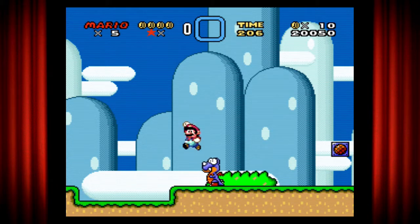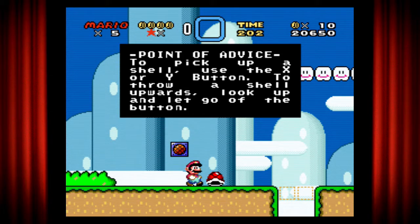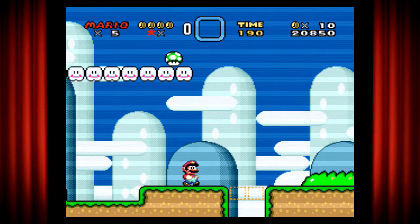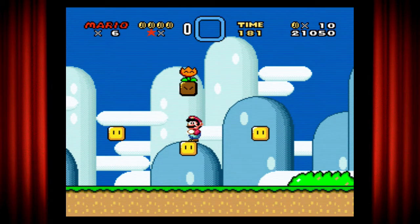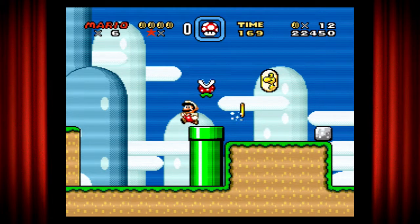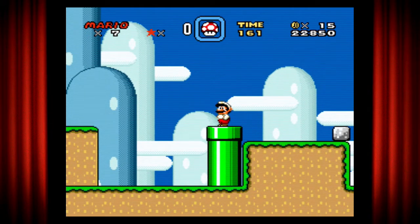I got taken out by this Banzai bullet, I think that's what it's called. To pick up a shell, use the X or Y button. To throw it, look up and let go of the button. Just grab it, look up, and you get a life. And we got a flower power, so that's nice as well. And we got all five coins so I got another life.